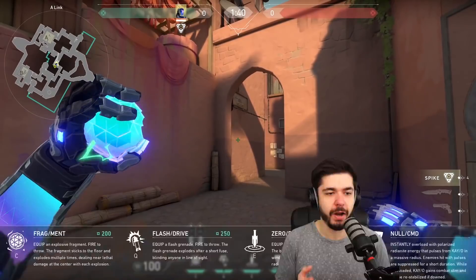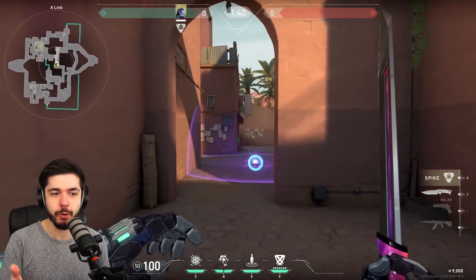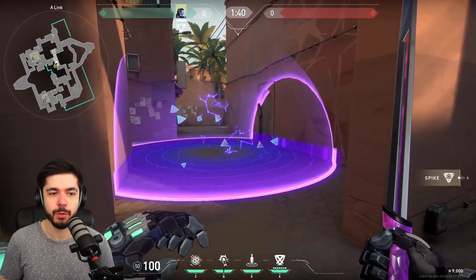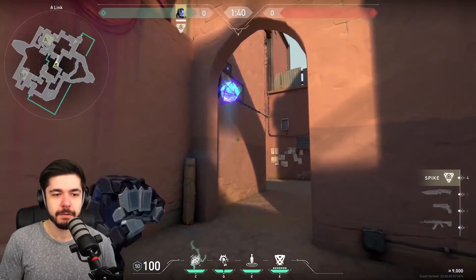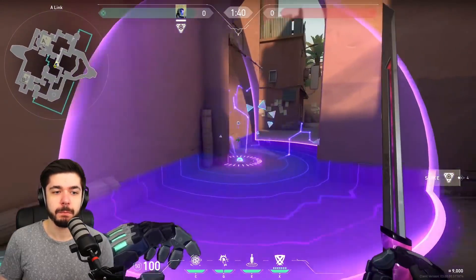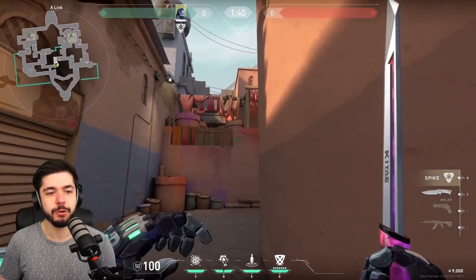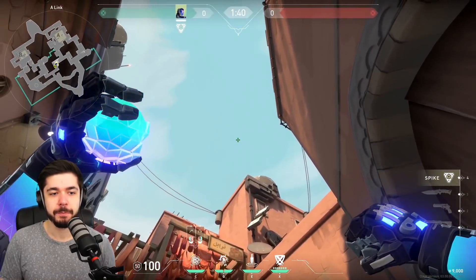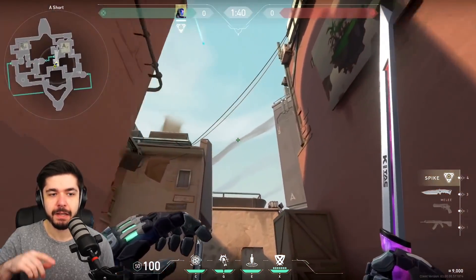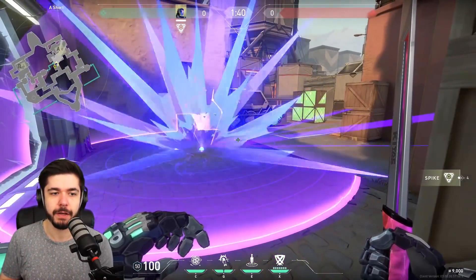Starting with the first ability: FRAG/ment. It's basically a molly that you can send out; you use it to clear corners or to stop a defuse when you plant the spike. Here's what it looks like — you send it out, it only sticks to the ground, not to walls. Meaning you can make it bounce and you can do a short throw as well. The molly works on line of sight, so if you're hiding around a corner, even if you're within the radius, the warp effect won't affect you.